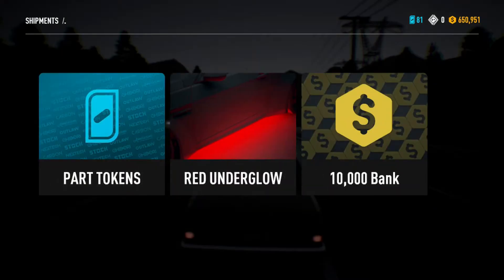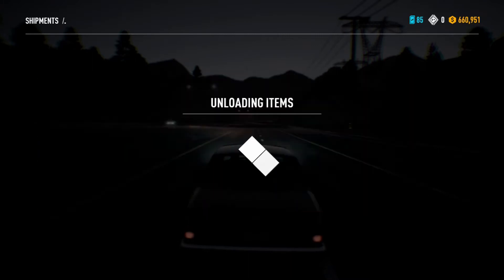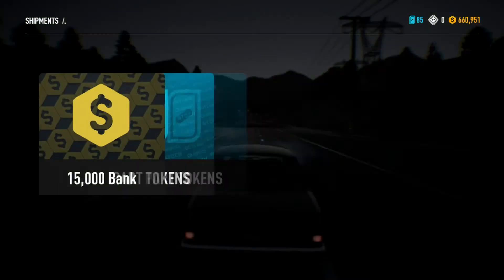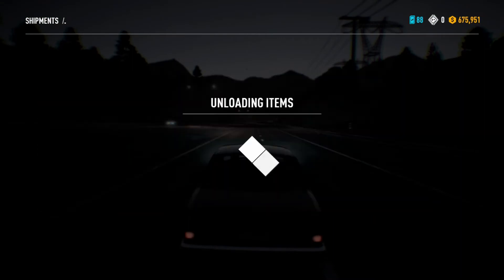Come on, give me something different. I want a horn. Red underglow, 10,000, and part tokens. Getting some cool stuff really isn't it? Just 15,000 part tokens and blue smoke. Looks quite nice that.